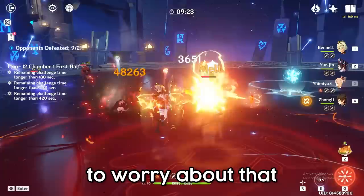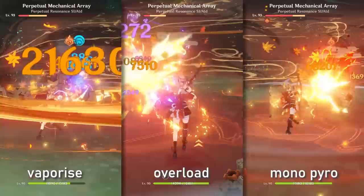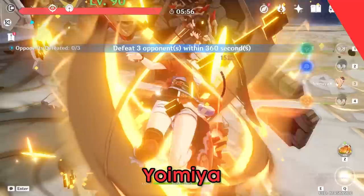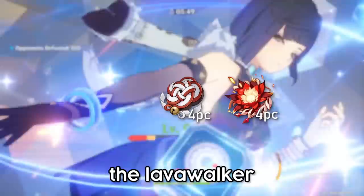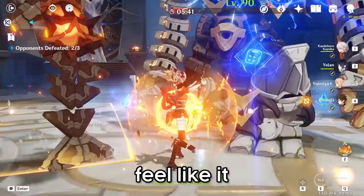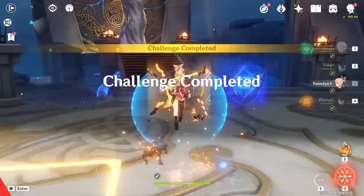There are also way too many ways of playing her. She's the perfect unit if you like to experiment with different teams, and she can make use of pretty much every single support in this game. Yoimiya can also make use of so many artifact sets — the 4-piece Shimanawa, the 4-piece Crimson, Lavawalker, Retracing Bolide, Echoes, and even the 2-piece Crimson with 2-piece attack sets. You can also go with the 36% attack artifacts, though that's not recommended.